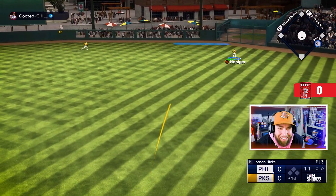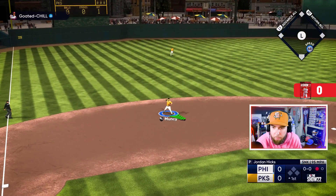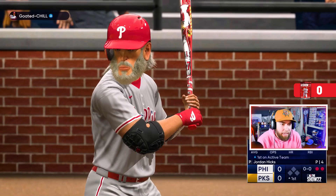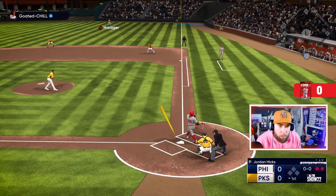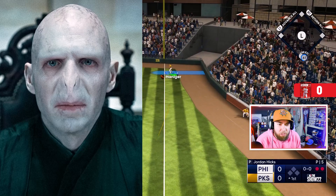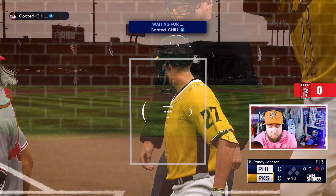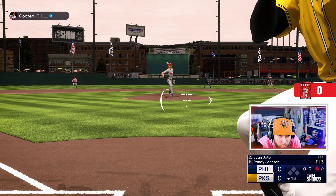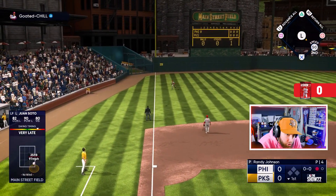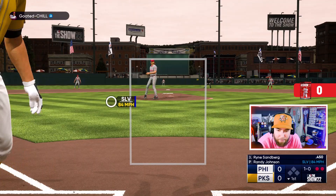Look at how big the break is on his sinker — this is probably gonna be a nightmare. One down on two pitches — good swing, he hit that pretty good but was on top of it. Timing was good. Good pitch, just off the plate. Two down for Jordan Hicks — look at this man's cap, what in the world. He just came right after us with three fastballs. Soto swings on the first pitch — I got under that two-seam, straight up in the air. Sandberg — the only one with a decent PCI here, might need a game out of you big guy.